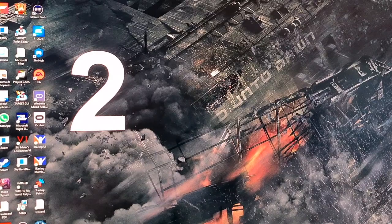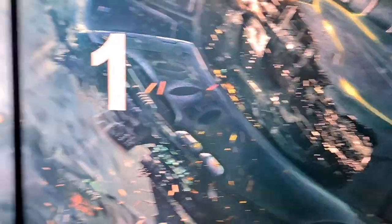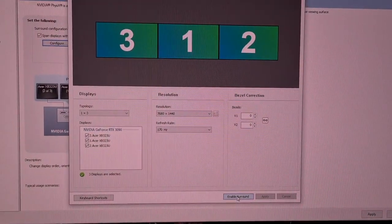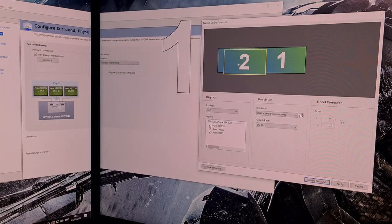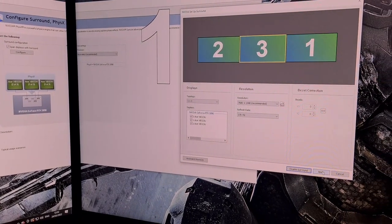The screens are displayed in large white numbers, working from left to right they are numbered two, three, and one. Click 'Enable Surround' — the screens will go black while this enables. At this point, drag the monitors in the display window into the correct order you noted: two, three, and one. Then click 'Apply' to order the screens correctly.